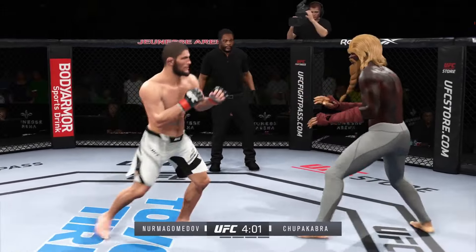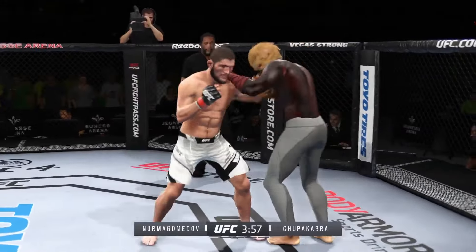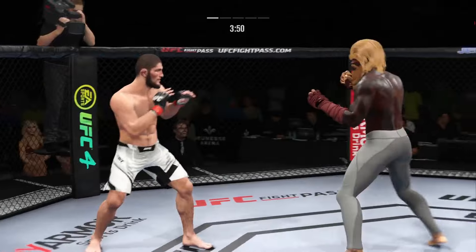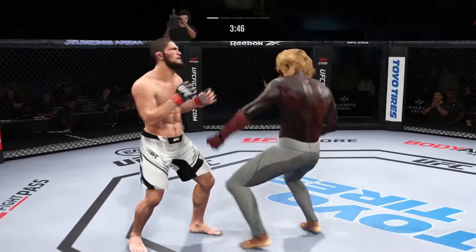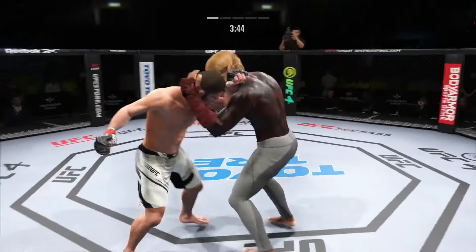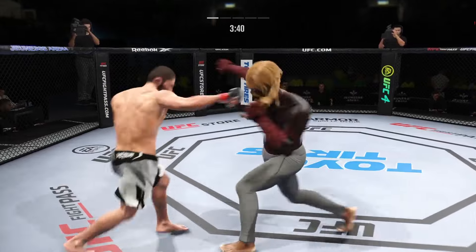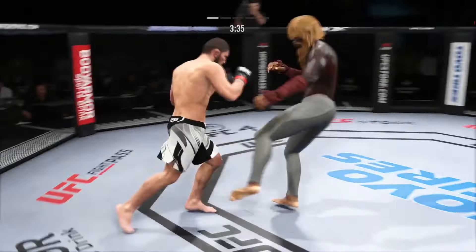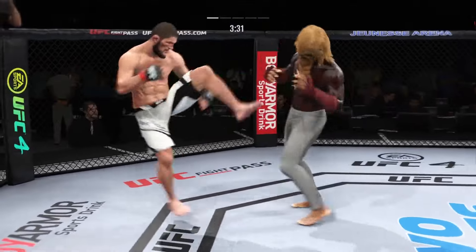He engages in a single collar tie. Perhaps a sign of things to come as he lands a kick there — nice kick. He lands flush with that right hand. Both fighters throwing heat now. That's a nice strike there by Nurmagomedov. You're always thinking wrestling when you fight Khabib, but you better be very wary of his stand-up. He's developing this skill every single day. Big kick lands.